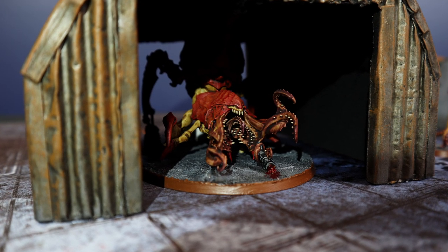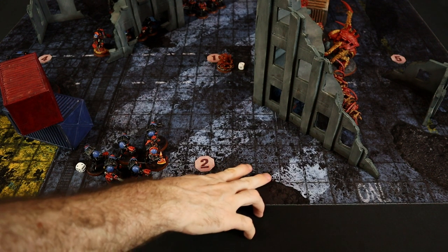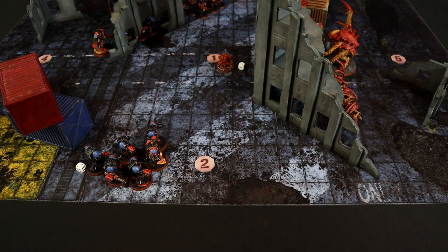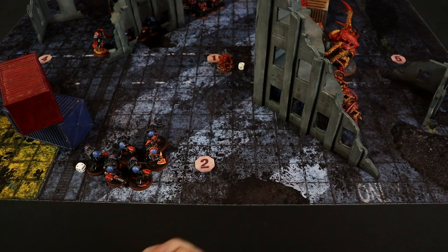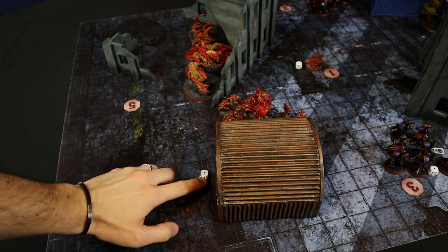The Dreadnought also fires its Twin Storm Bolters at the Barbgaunts: 2 shots, both hit thanks to Ballista Strike reroll, but fails to wound. The Captain fires his Storm Bolter at the Ripper Swarms: 4 shots at Rapid Fire 2+, 3 hit, all wound at 2+. Only 1 saved at 6+, the Rippers complete their decoy job and leave the battlefield. The Inferno Squad fires flamers at the Neurogaunts — 6D6 shots, 28 automatic hits needing 3+ to wound.